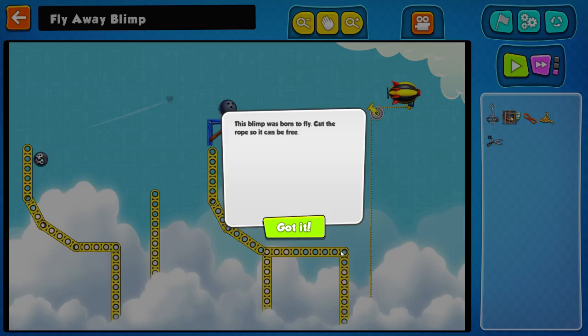Hello and welcome back to the Contraption Maker. My name's Negaty Brood and let's get cracking. Today we're playing Fly Away Blimp. Last episode we were destroying the blimp, now we're helping it get away.